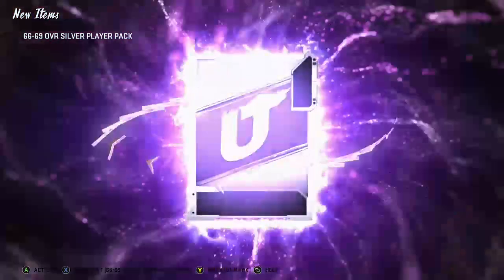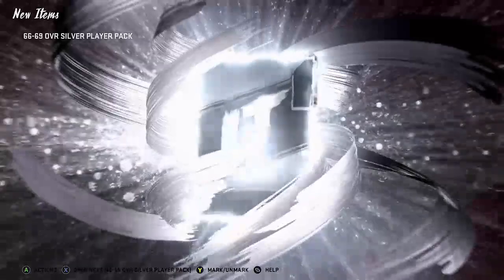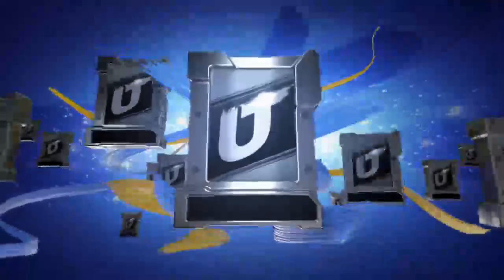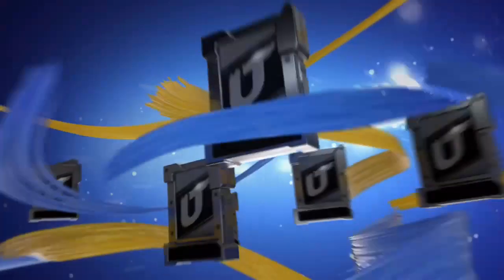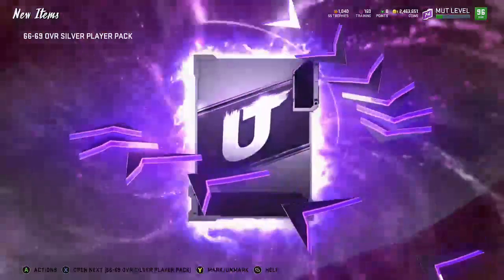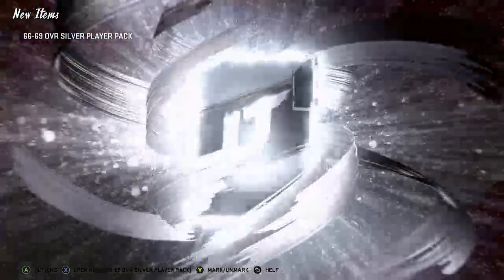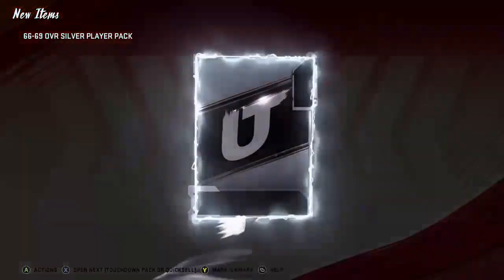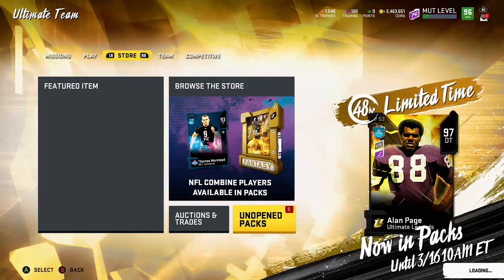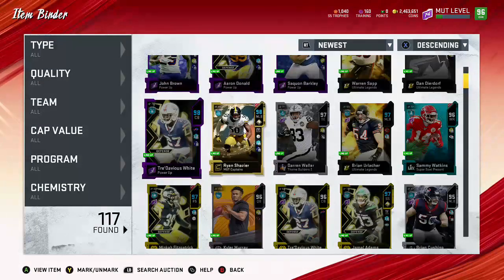There we go - Davante Parker, not a really good one, probably like 800 coins. Another silver - you can exchange these silvers up too and exchange them for golds, might get power-ups out of that. Cameron Hayward - not the best. Another power-up - that's three. Robert... come on, we're getting like the dumb power-ups, ones that go for nothing. Nobody even cares about those - those are just garbage power-ups. And we got nothing on the last one. So we pulled three power-ups out of seven packs.